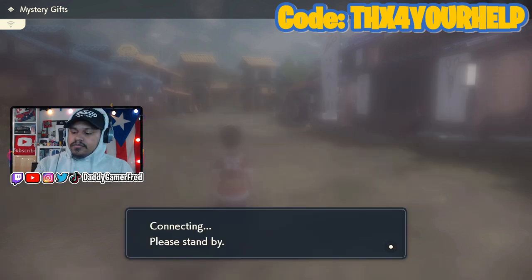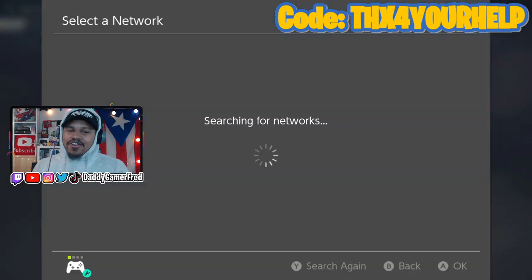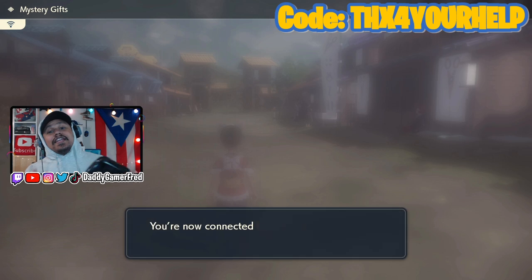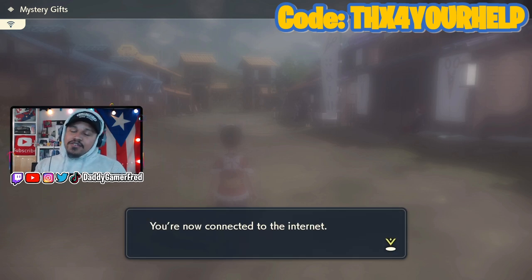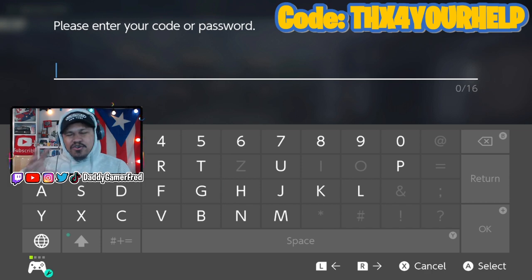I'm not connected to the internet so let me connect. You're gonna need an internet connection for this, but you do not need Nintendo Switch Online — you don't need to be paying for the monthly NSO membership. All you need is access to Wi-Fi.